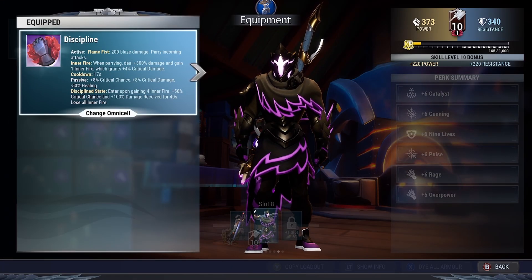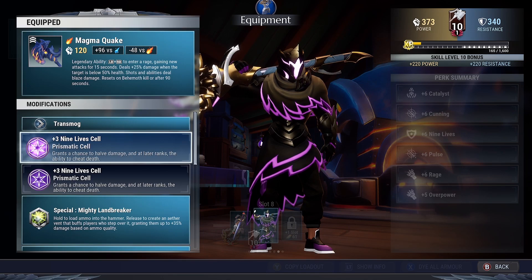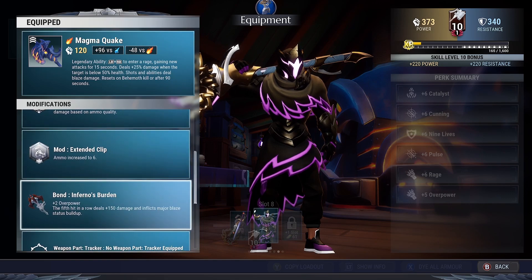For the Omicill, we got the Deceptor Omicill — pretty rare Omicill for me. Next up, the hammer is gonna be the Magma Quake, which has double plus three nine lives cells. Special is gonna be the Mighty Landbreaker, mode is gonna be the Extended Clip, and the Bond is gonna be the Inferno's Burden.